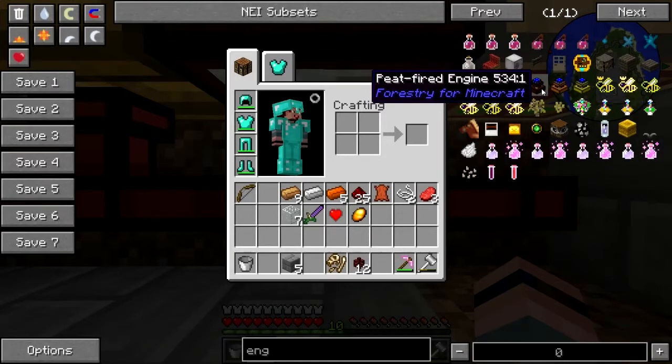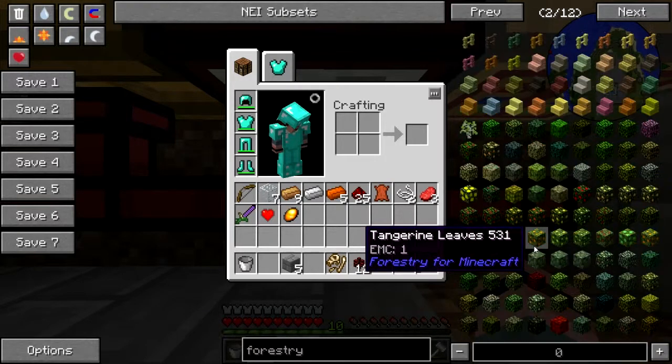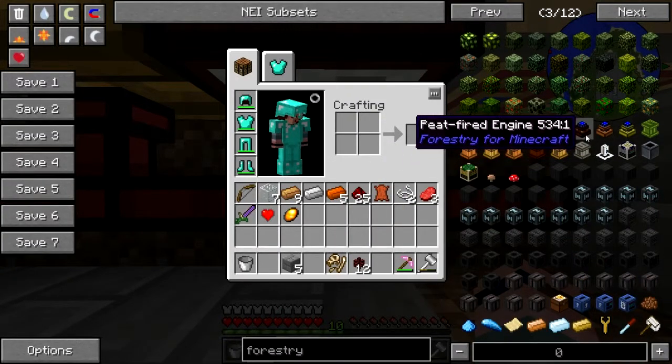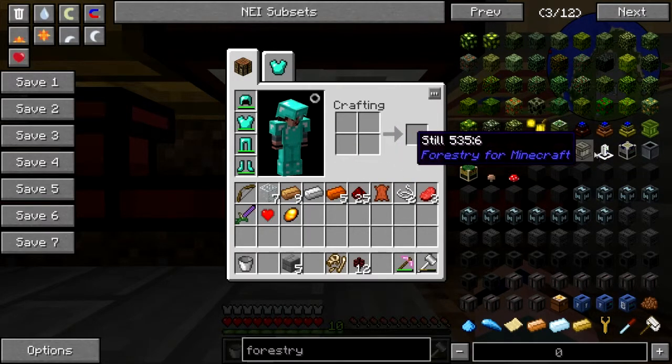Yeah, apparently that's not good enough for it. So we'll check Forestry — does Forestry have any kind of pipe to transfer energy? Because this is bogus.